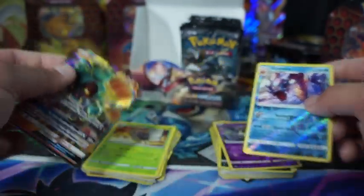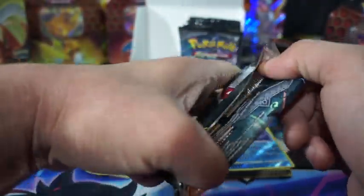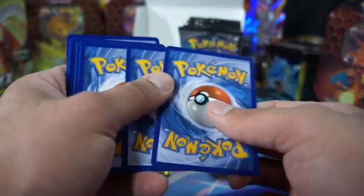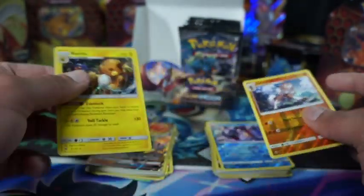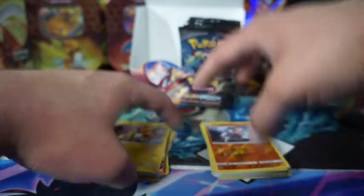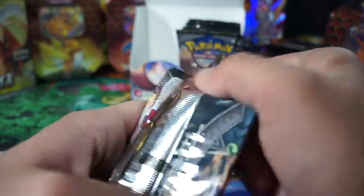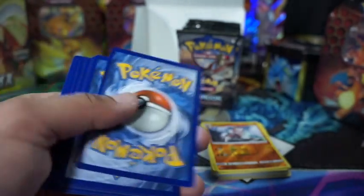We got a Marshadow GX — I think I might have needed that. Not bad. A lot of GX cards, but where are the secret ultra rares? That's all I want. Kind of glad I opened this one again because I got another Zard. We got a Raichu holographic and a Lycanroc reverse holo.